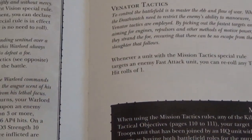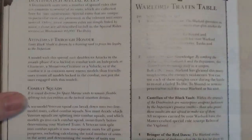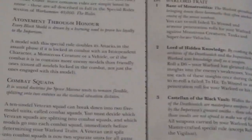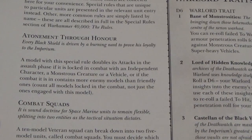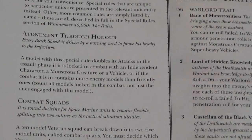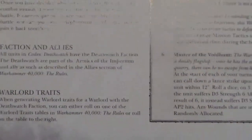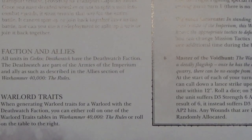Then we have the Appendix at the back with the Warlord Traits table. So we have the Death Watch special rules — Atonement Through Honour. A model with this special rule doubles its attacks in the assault phase when it's locked in combat with an independent character, monster, or a vehicle, or when combat contains more enemy models than friendly ones. Combat Squads. Factions and Allies — Death Watch have the Death Watch faction, part of the Armies of the Imperium.